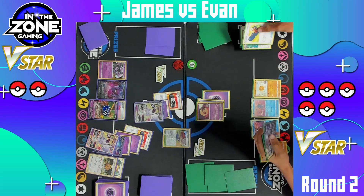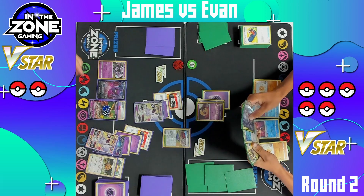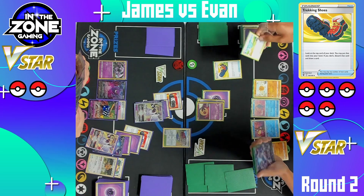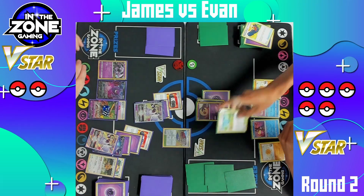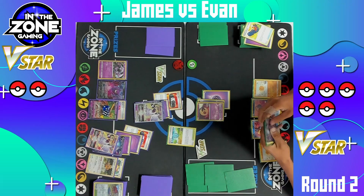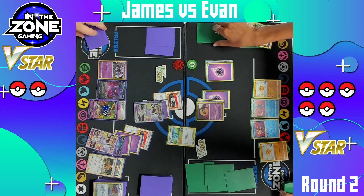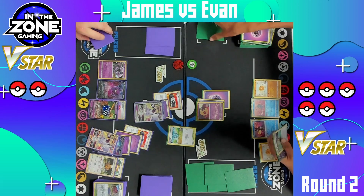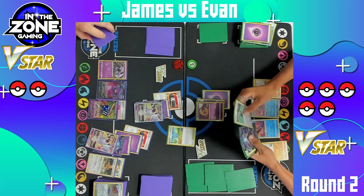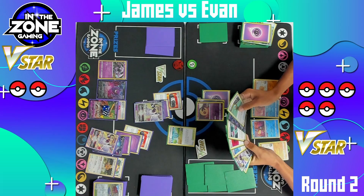If he puts this Mewtwo down, it is definitely going to be a problem. Contemplating — it looked like he was going to — he has a V-Star as well, but decides to play another Trekking Shoes. Finds the energy, decides to discard it, and takes the next card — finds a PokeStop. He could potentially play it and bump out that Training Court. How many cards are even left in his deck? He could just be burning his entire deck away and self-milling. There goes a Mewtwo, there goes an energy, and a Quick Ball — he does get the Quick Ball. Looks like there's one card left in his deck. There's literally one card left in his deck — this game is a hundred percent over at this point. He has access to some Scoop Up Nets to slap some extra energy onto that Lunatone, but he's not going to be able to take five prizes in the course of two turns.